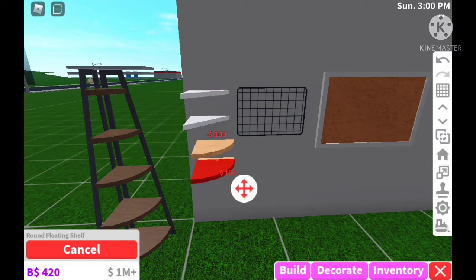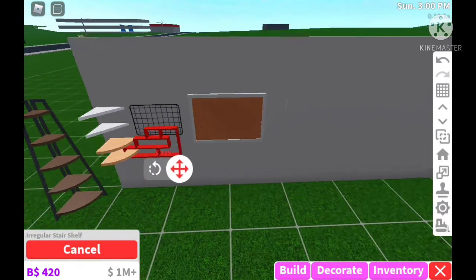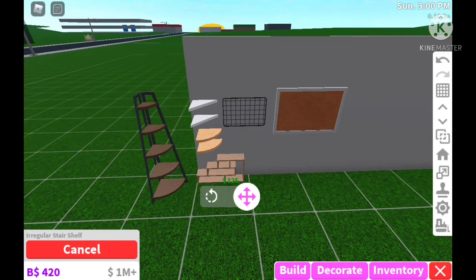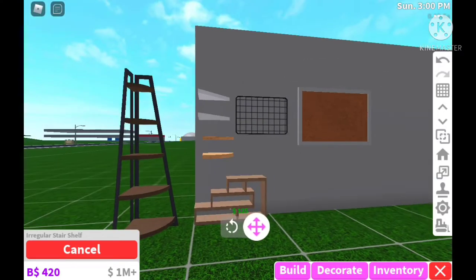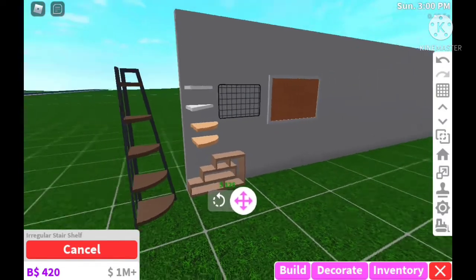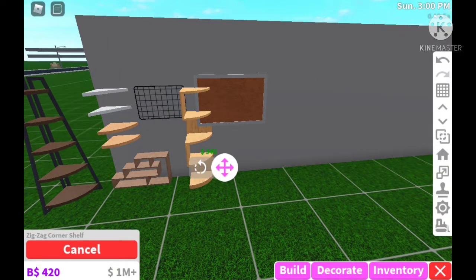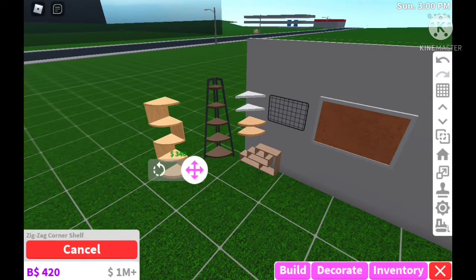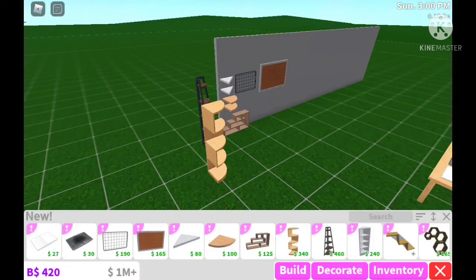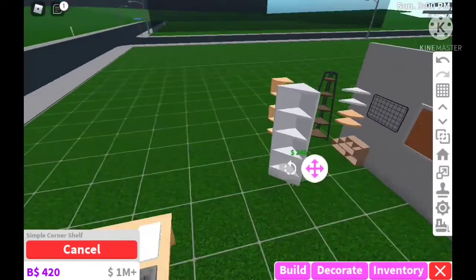We have a round floating shelf — again great for a corner area. There's also the irregular stair shelf, which I really like too; I can see it going in different bedroom builds. And we have the zigzag corner shelf — come on, this is actually pretty good! Bloxburg is really hitting the corner shelves right now, which is exactly what I was looking for.